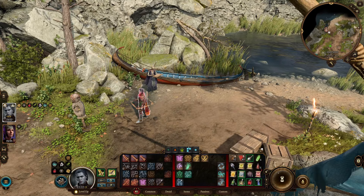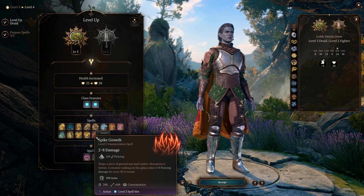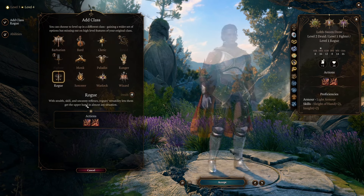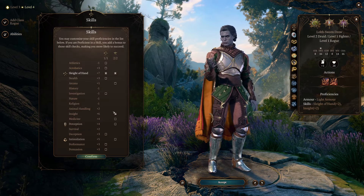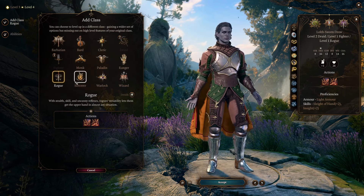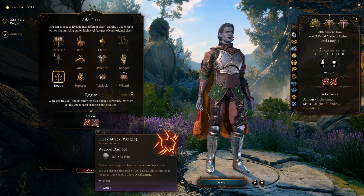For the 4th level, we have a couple of options. First, and most simple, you could just take another level of Druid — this gives you access to level 2 spells like Spike Growth, Enhance Ability, and a lot of other strong ones. Alternatively, you could take a level of Rogue to get access to some better skills, which would help you shore up some very much needed abilities if you're going solo, like Persuasion and Sleight of Hand. You also get access to Sneak Attack, which is once per round if you are using a summon to activate it — like Shovel, for instance.